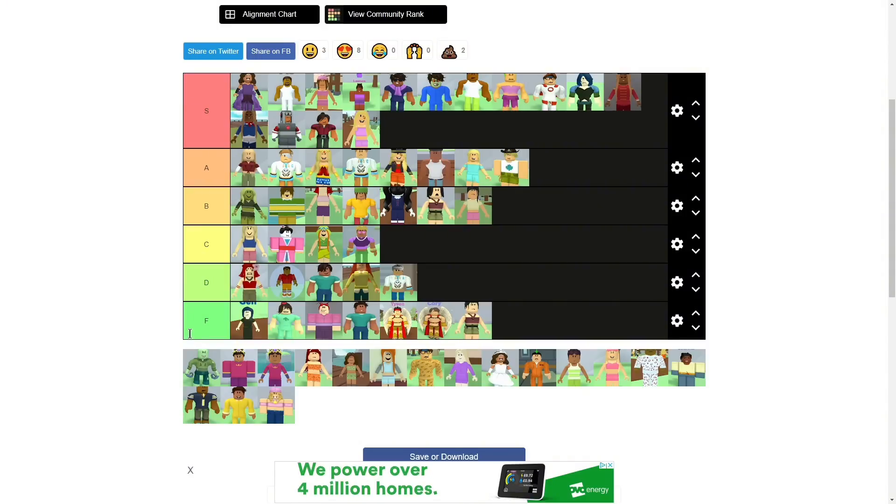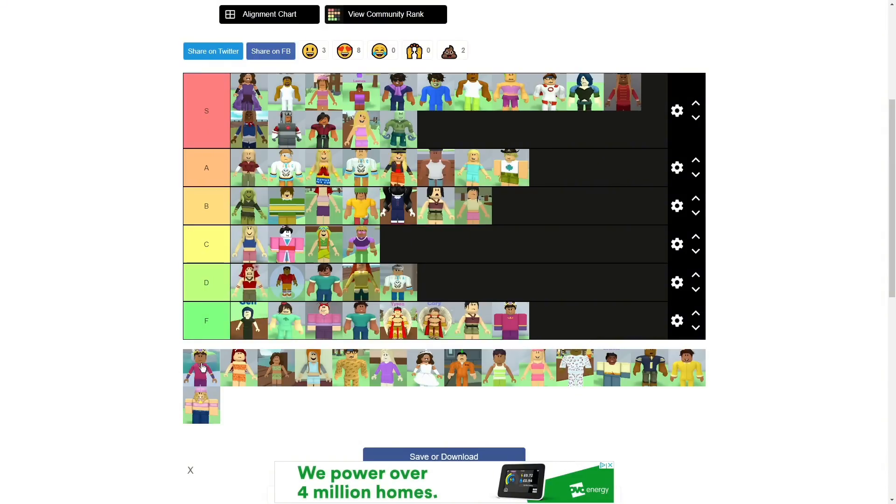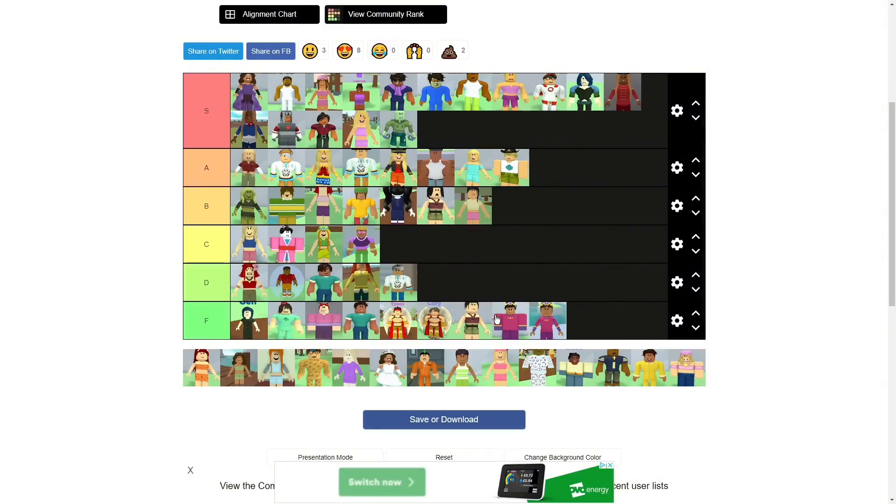Straight away — I don't even need to say why. Zombie Zeke thingy — S, because it is different. It's not like an outfit, it's like he's a natural mutant.